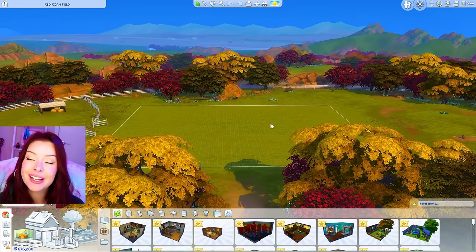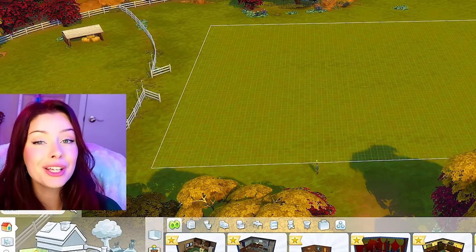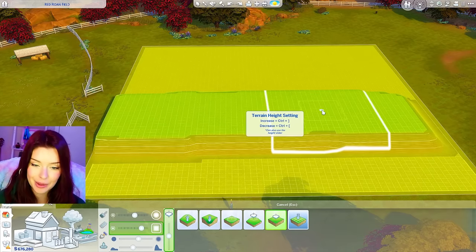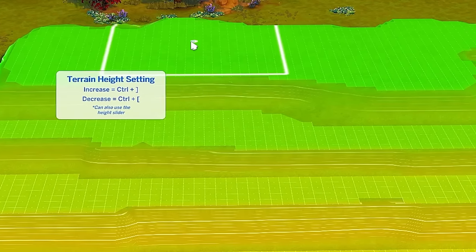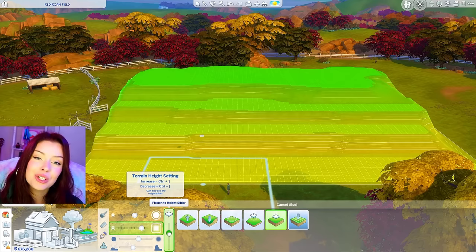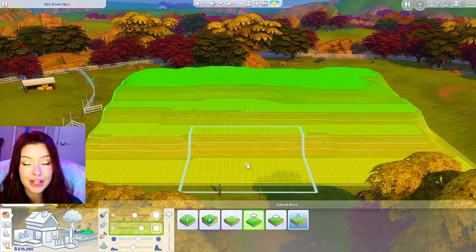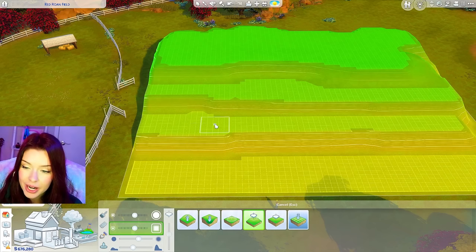We're going to be building here in Chestnut Ridge on a 64 by 64 lot, which is currently the largest lot size we can build on. We're going to set the stage first with some terrain — we want levels. I'm trying to make these tiers, and when using terrain, I really like the flatten to height tool because you can use the slider to adjust exactly where you want the height to be. Then once I'm happy with the height, I go to the flatten terrain tool, adjust my brush size, and go in and clean it up.